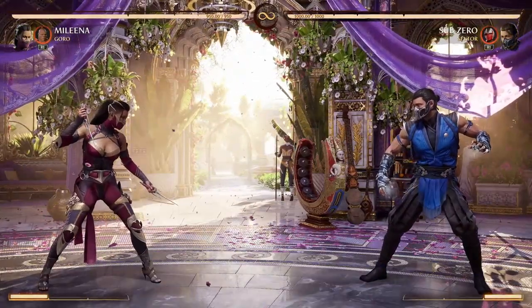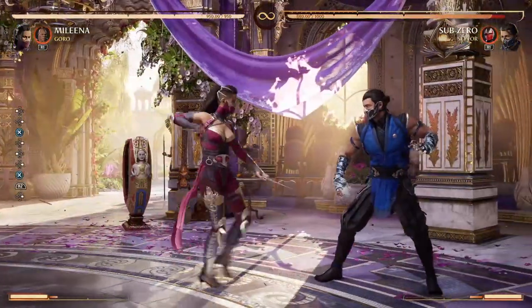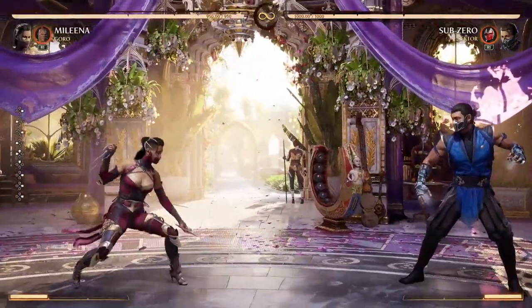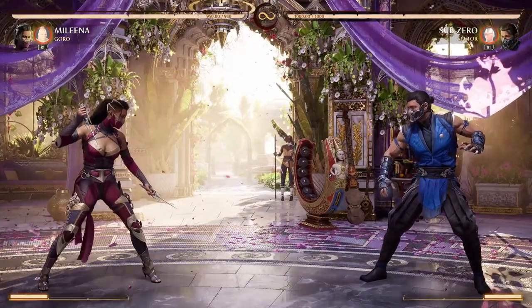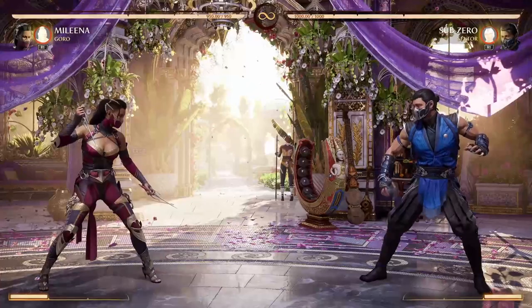Practice mode is something where you should be spending a lot of time. It's the best way to figure out a character. I really don't recommend just picking a random character and immediately jumping online, because you are going to get absolutely destroyed by the first player who has any idea what they're doing. So do go into practice mode — highly recommended.